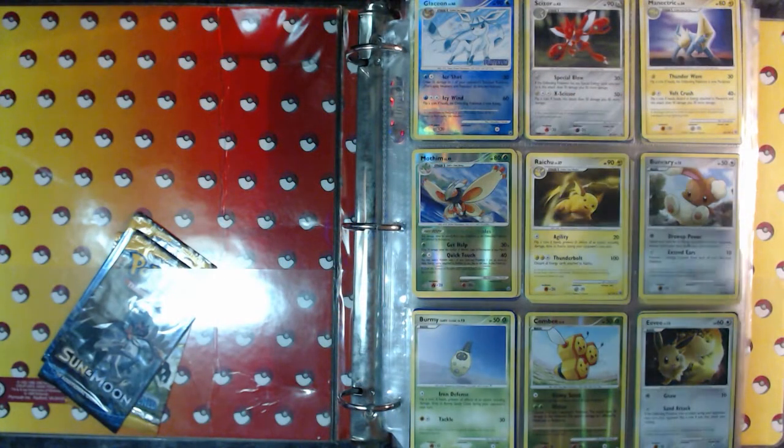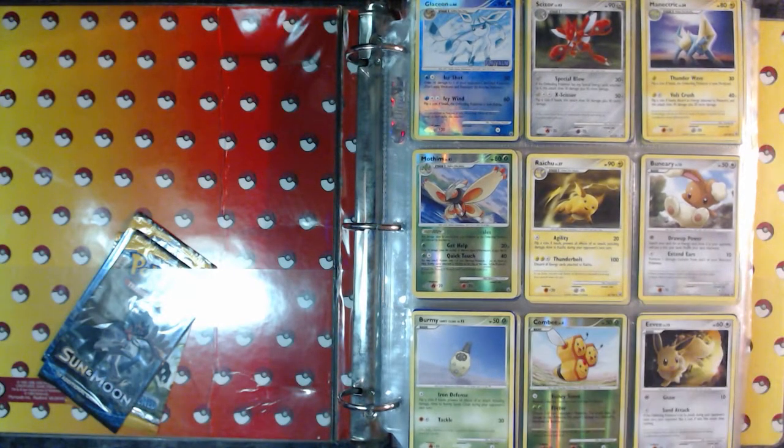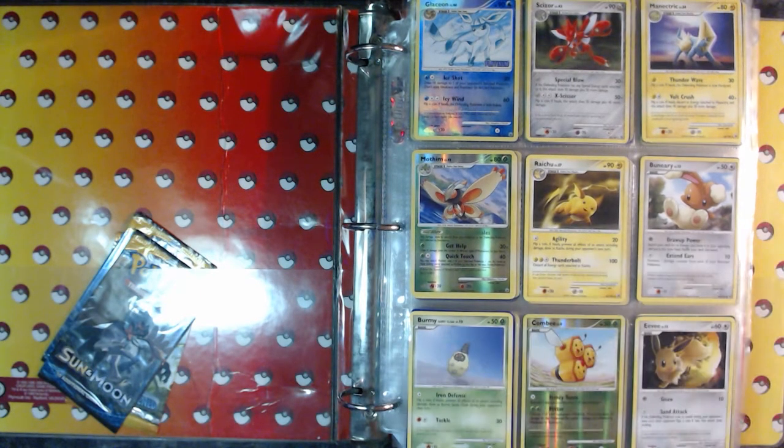The first set we're looking at is Majestic Dawn. The logo has a little sunrise — or sunset. Actually, dawn is a sunrise, not a sunset, that's dusk. So it's a sunrise. Okay, let's just go to the Pokemon cards.